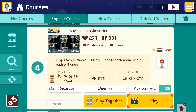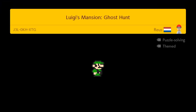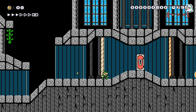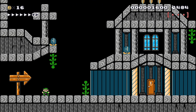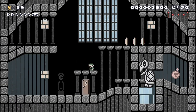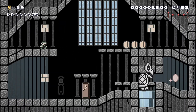Luigi's task is simple: hunt all boos in each room and a path will open. 26%. You could also climb up. There's two doors right now that we can go through.